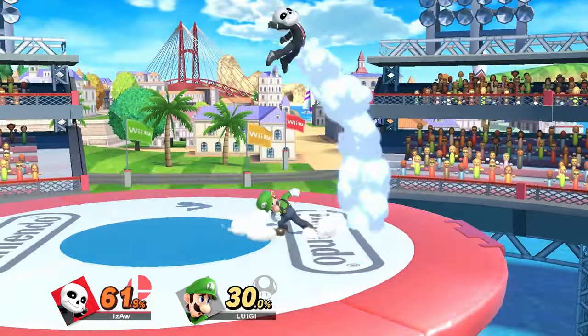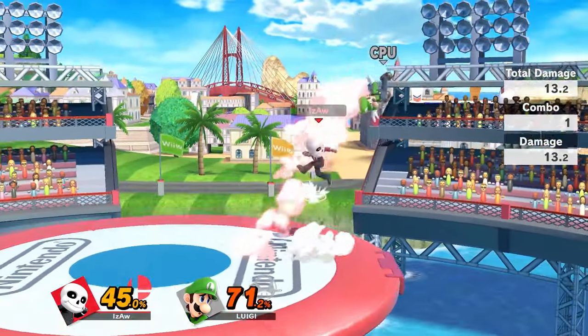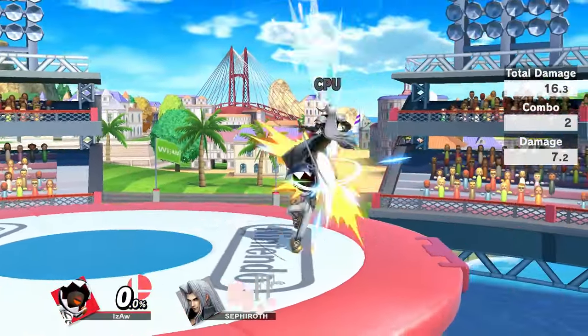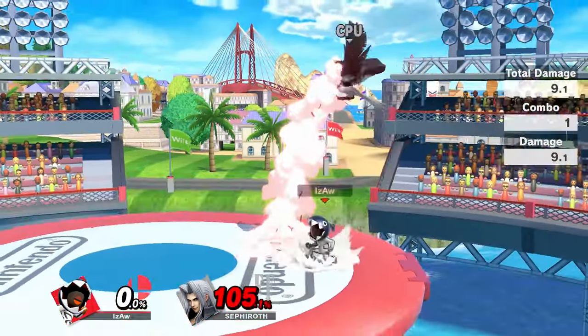Down air won't be safe against shield, but it can be something that you land with for combos, as well as it'll straight up just kill at very high percents. And of course, offstage, it can spike opponents. Up air has an auto-cancel window if you buffer it and delay the fast fall. This will be super effective against all characters and combos.